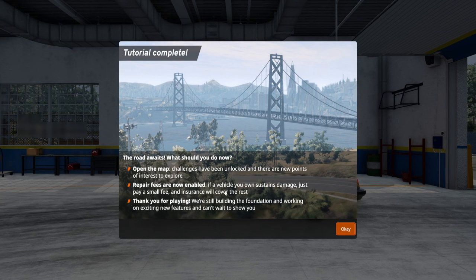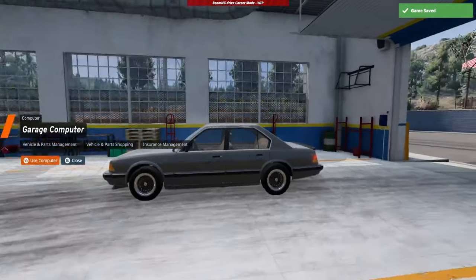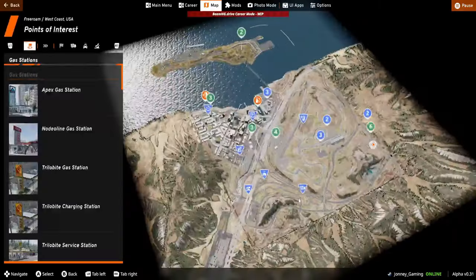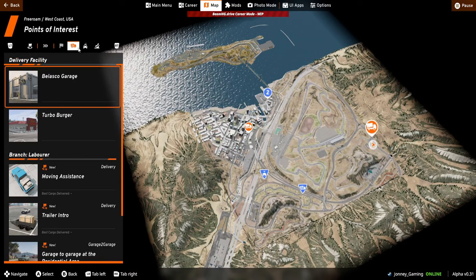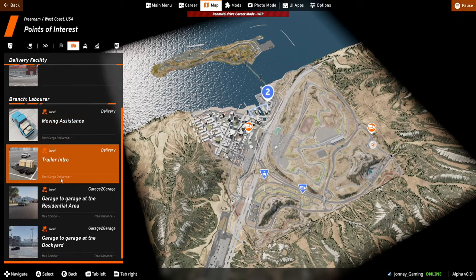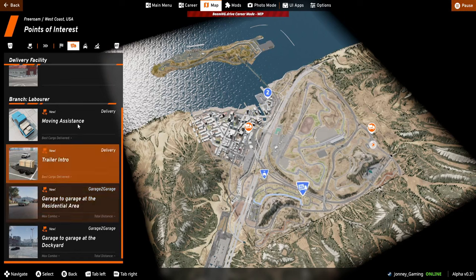They tell us they're working on future content and to maximize your gameplay experience. Now let's see what we can go do. We could probably do moving assets but I think we need a truck for that. Garage to garage — we'll do this one. You can see how much you can get for each job.